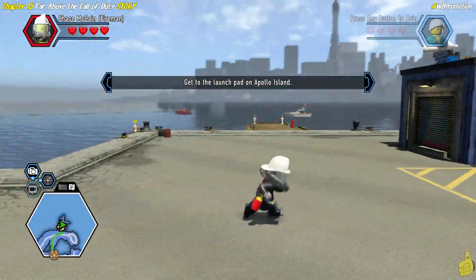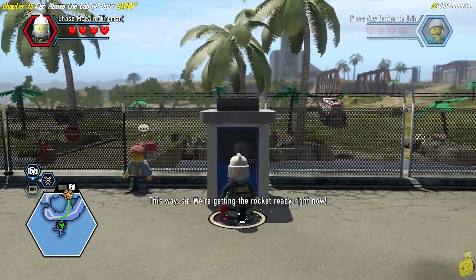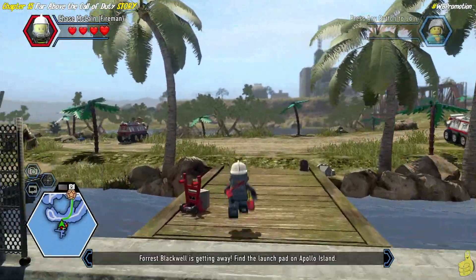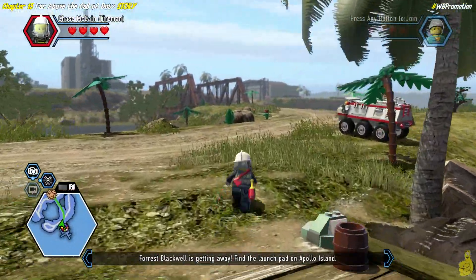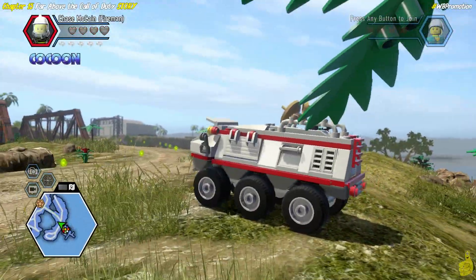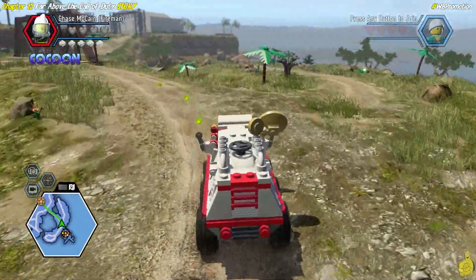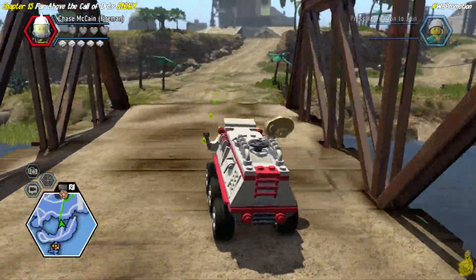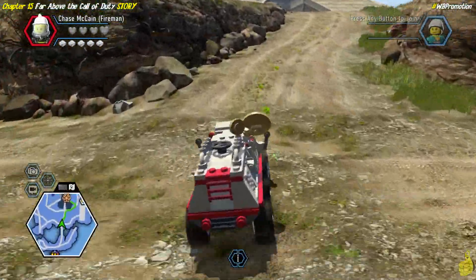We just got to get on over to the launch pad because we are already on Apollo Island. I kind of run around in circles figuring out which way to go, but then this nice little lady pushes a button — beep boop boop boop — and opens the gate. We've officially made it inside the Apollo Island grounds, and now we've got to keep it together all the way up top.